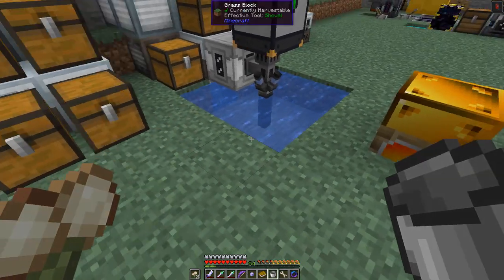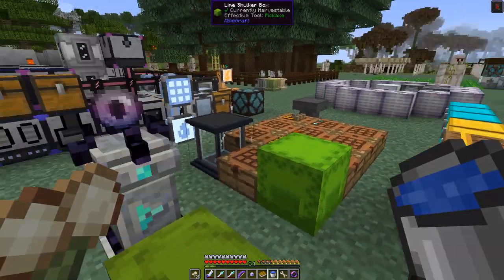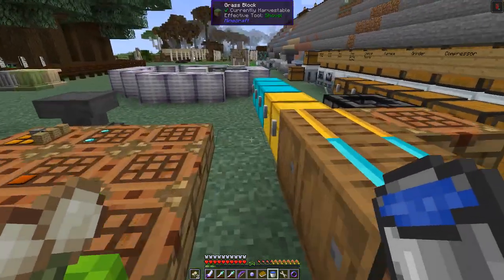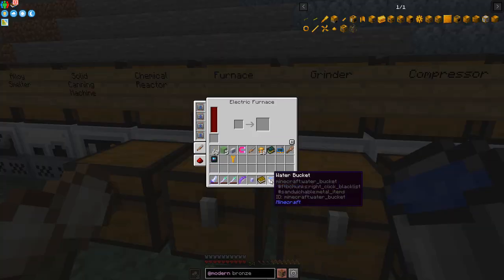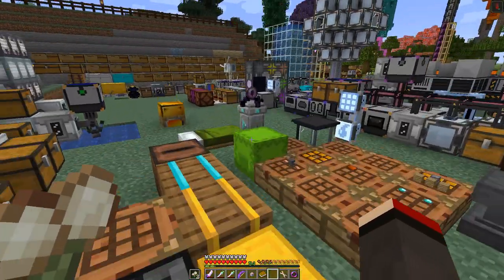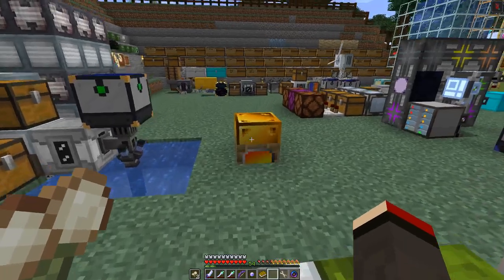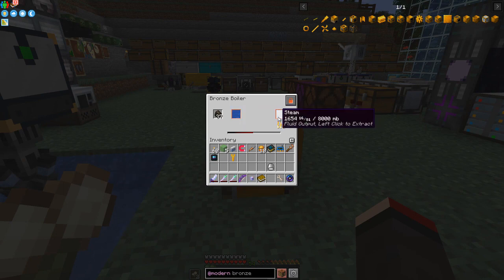We should get one bucket's worth of steam. We can actually do steam in a normal boiler as well — let's take that out and put it into a normal furnace. Sure enough, we get out a bucket of steam. So that's how we get buckets of steam, and the bronze boiler is more efficient with fuel.